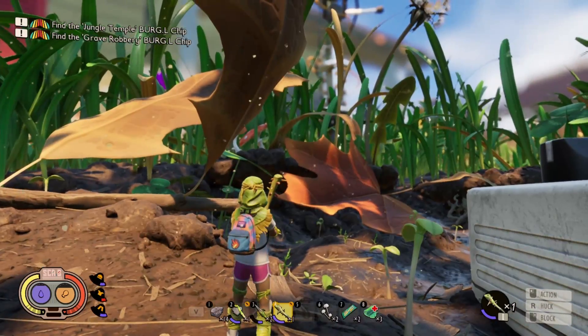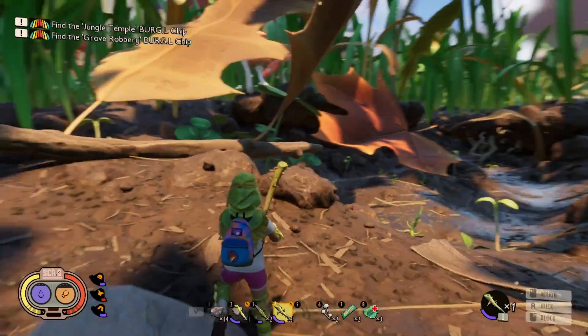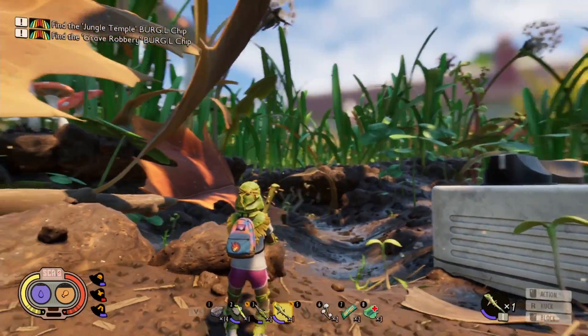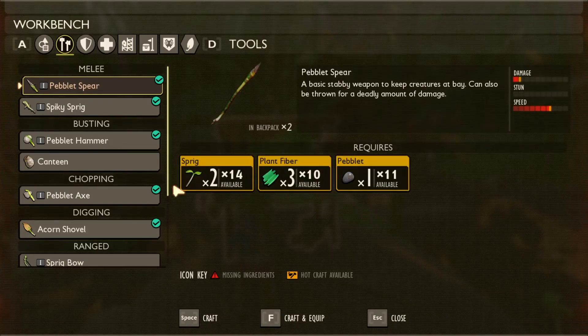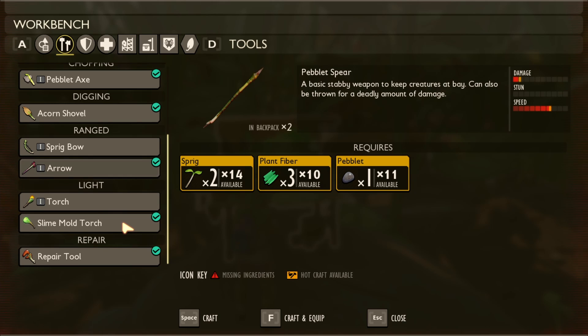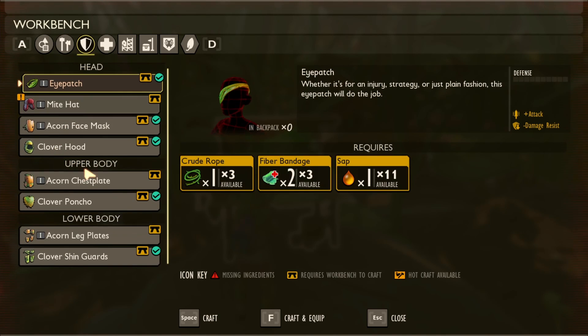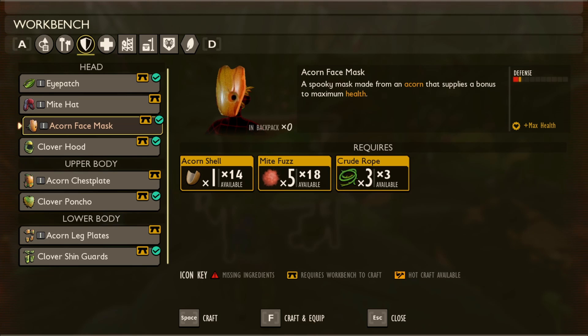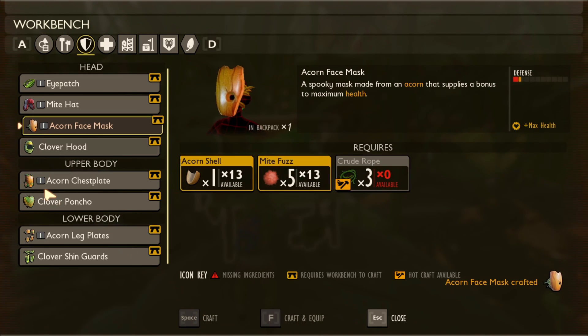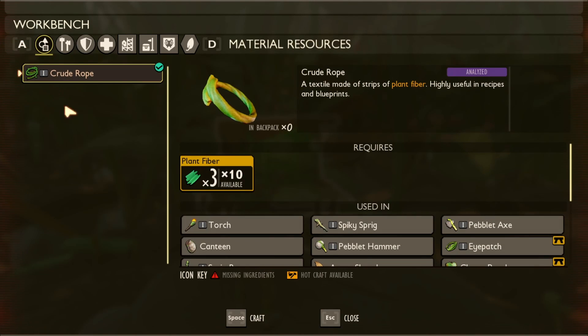We could build up on top of that ridge - that might be a good spot. I think I built my first base ever right over there, so maybe not - that'd probably be way too close. Let's make ourselves some brand new armor - a fuzzy stylish hat that increases stamina efficiency. We need some more crude rope - crude rope dropped. Come back here.